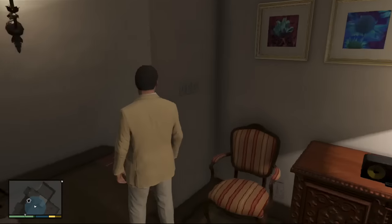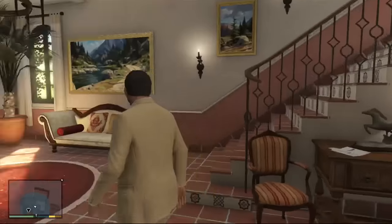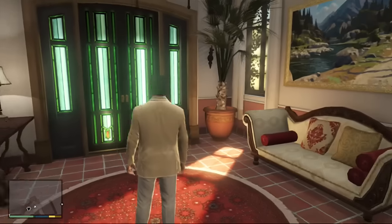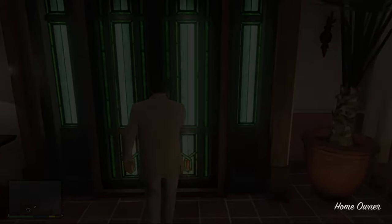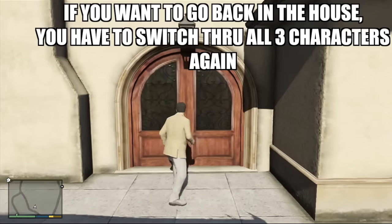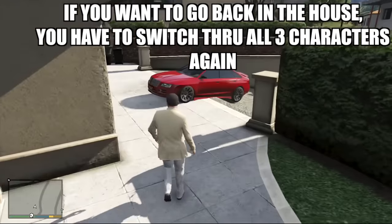Now I'm going to leave the house. When you leave, it's the same thing — a loading screen that shows 'homeowner,' which doesn't make sense since he already owns a house. Just walk up to the door, take one last look around, walk up to the door, and it's another loading screen. Then it teleports you back out to the front where your car is waiting.